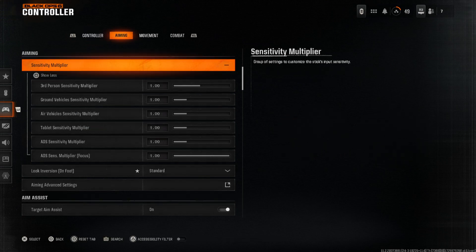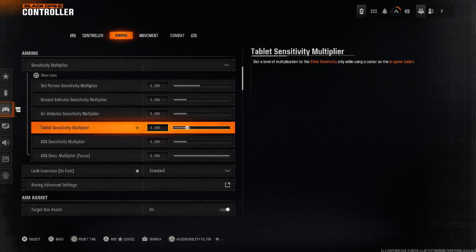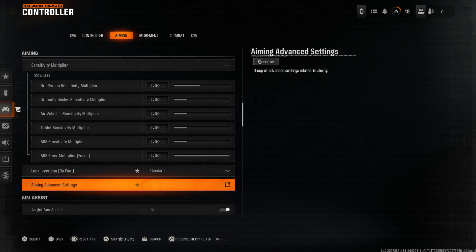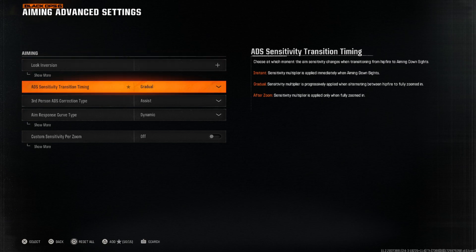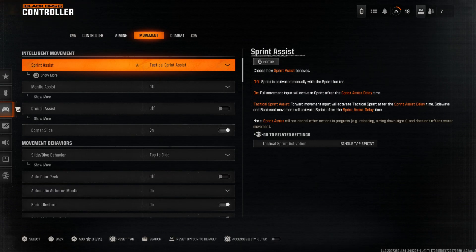For aiming settings, I keep this at default, but you can change it to make your aiming a bit faster when you ADS. In the advanced aiming settings, you do need to change a bit. We set aim response curve type to Dynamic — very important. It gives you faster movement. Set that to Dynamic, and keep everything else at default.